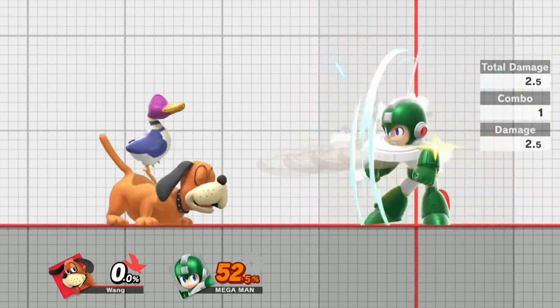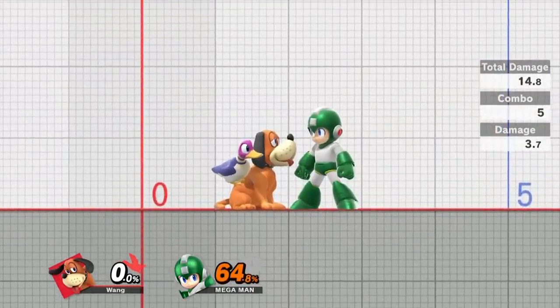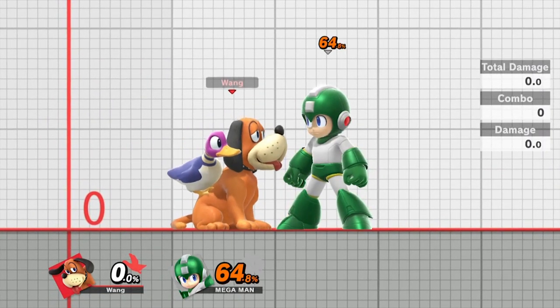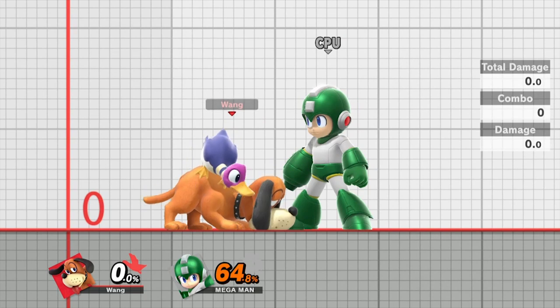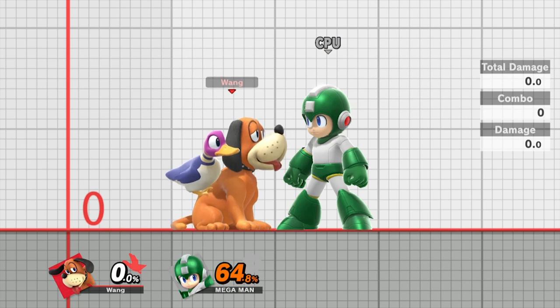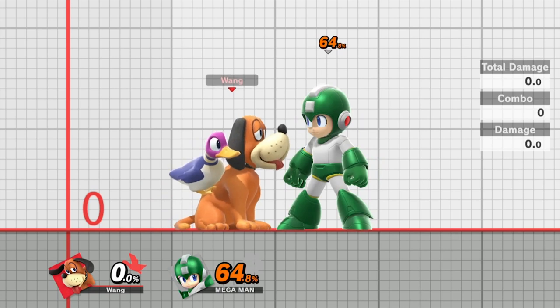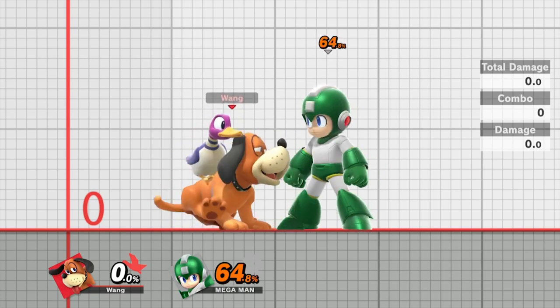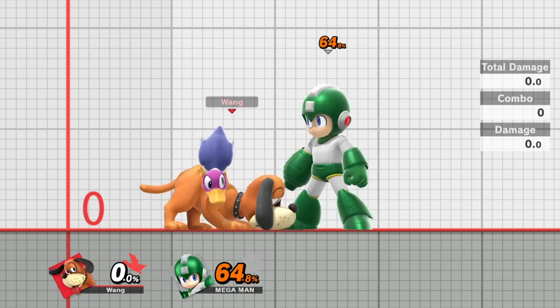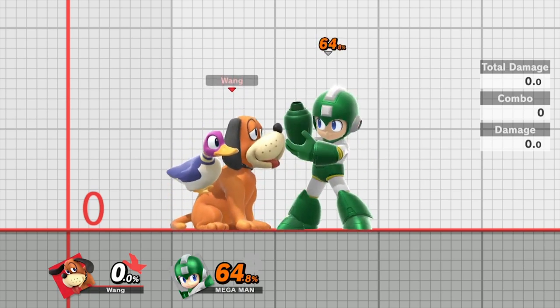These double CP combos are your main bread-and-butter because one Clay Pigeon is about 14-15% by itself. Two together gets you close to 30%, and finishing with an aerial is a guaranteed 40% every single time. At later percents you can get kills off these — double Clay Pigeon up air is a famous kill combo from Smash 4, while double Clay Pigeon back air is used more in this game since back air is really strong and up air's kill power was nerfed. Double CP back air kills earlier and carries them across the stage, getting you closer to the horizontal blast zone.